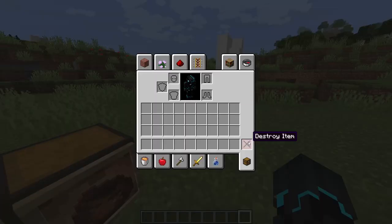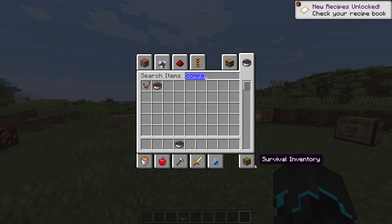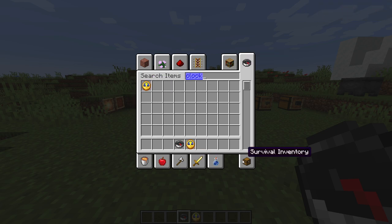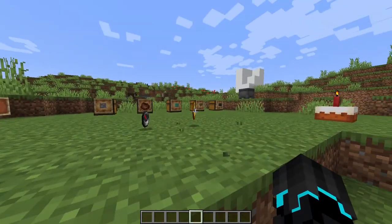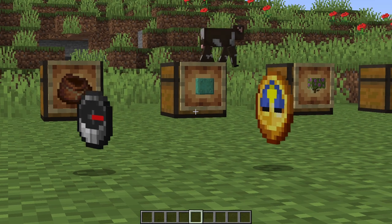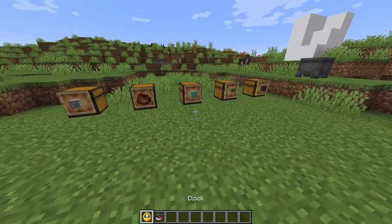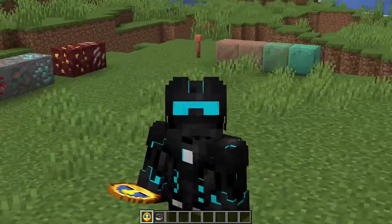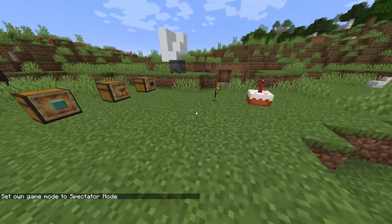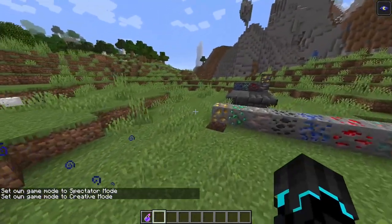One thing I noticed — did the compass texture change? Yes, the compass and I believe the clock have both gotten a texture update. I don't know when this happened, but they haven't been looking like that before. I really like the new textures for these — or maybe I just don't know my Minecraft well enough. Let me know in the comments. Now let's go underground and see some of the new stuff for ourselves.